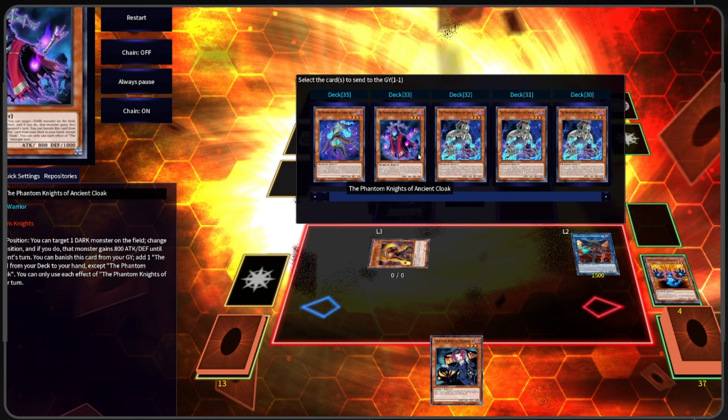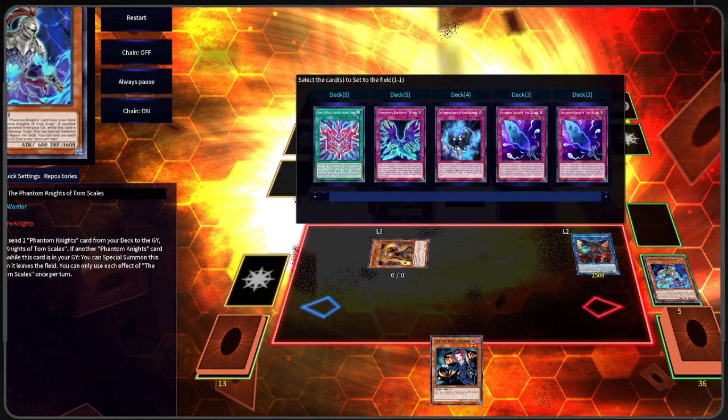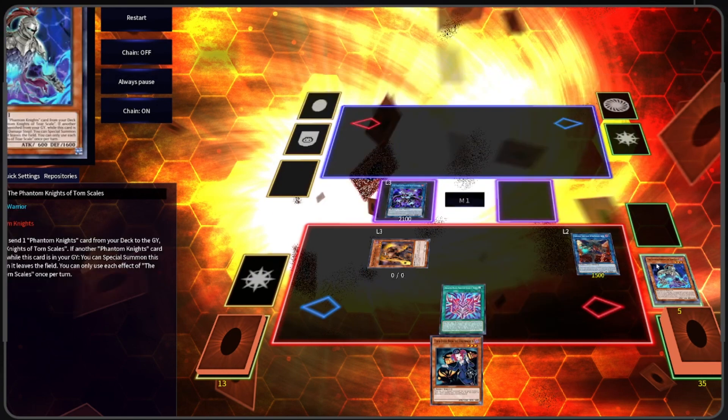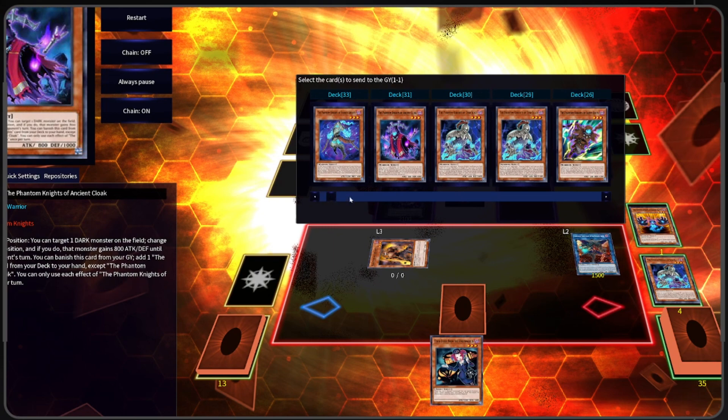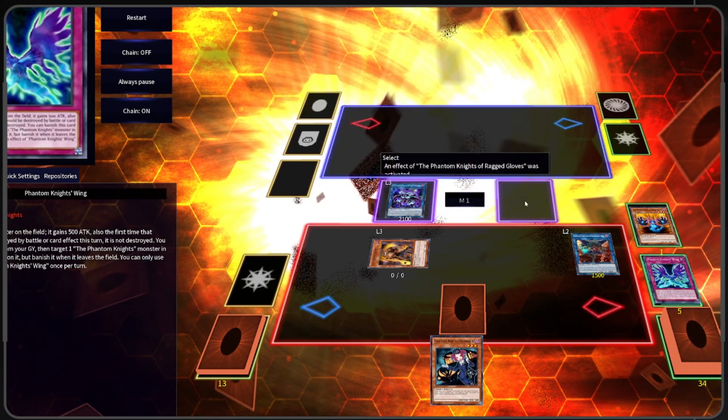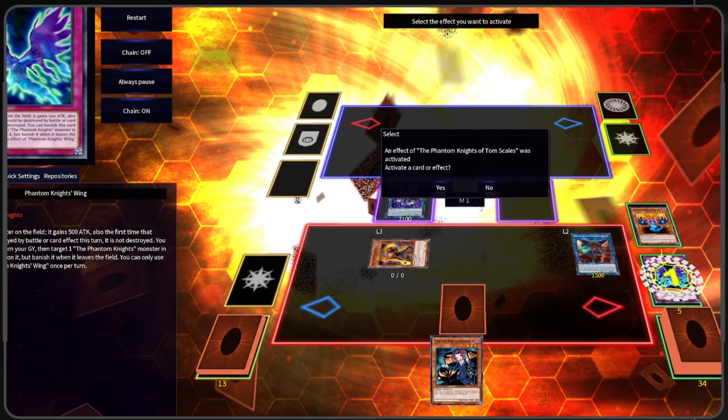We're going to make Rusty Bardish here. We're going to send Torrent Scale and set Rank-Up Magic. We are going to activate the effect of Gloves in Grave, and we are going to send Wing to Grave. We're going to activate the effect of Torrent Scale in Grave.